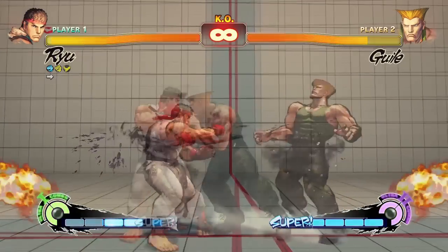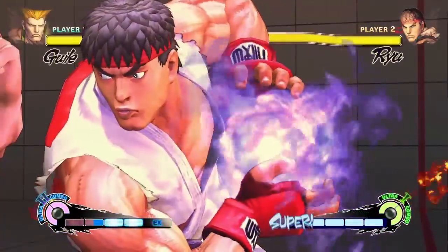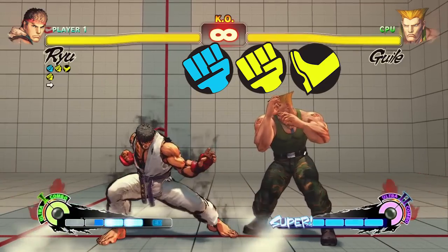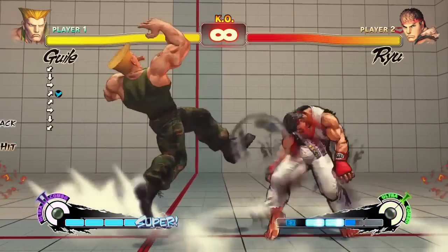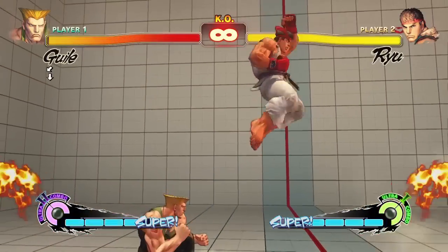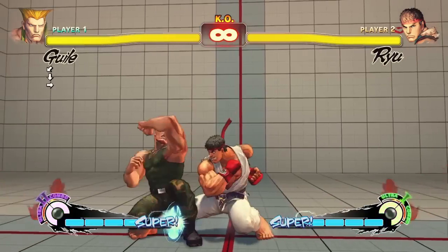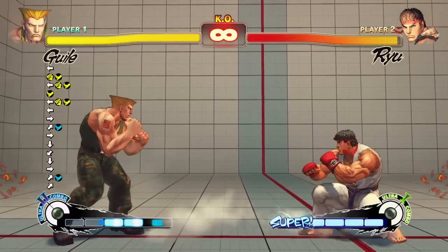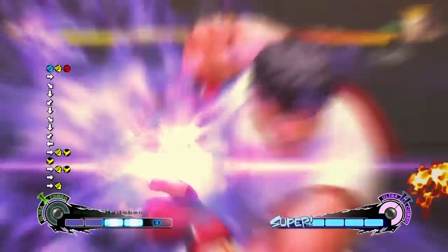For the cost of two EX meters, red focus empowers your focus attack to absorb an infinite amount of hits instead of just one. The red focus attack deals a bit more damage than a normal focus attack and also grants extra ultra meter if it absorbs a hit. To perform red focus, hold light punch, medium punch, and medium kick simultaneously. Since red focus absorbs an infinite amount of hits, the only way to beat it outright is to use an armor breaking move or throw it. Also for the cost of two EX meters, many normal and special attacks can be cancelled into regular focus, which can in turn be cancelled into dash. This is useful defensively for making reversal special moves safe on block via backdashing after the focus cancel, and can also be used offensively via forward dashing after the cancel, opening up new combo opportunities.